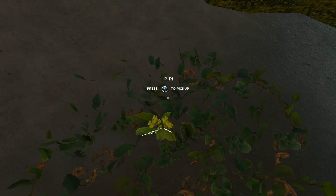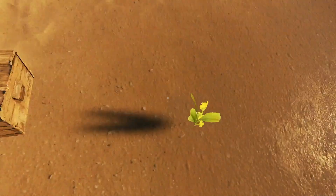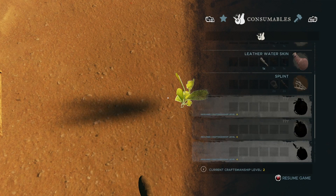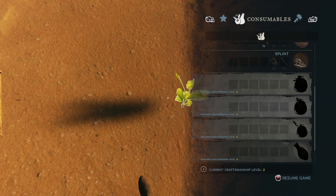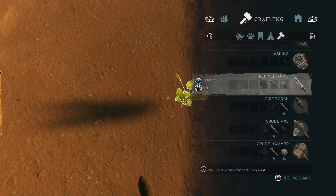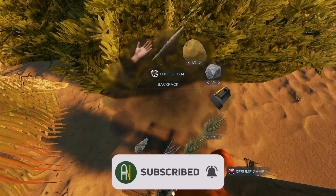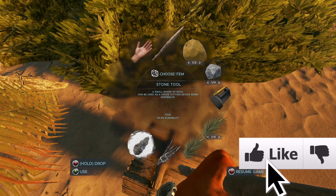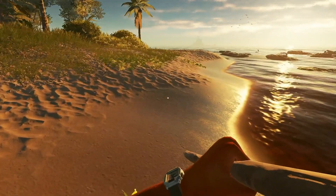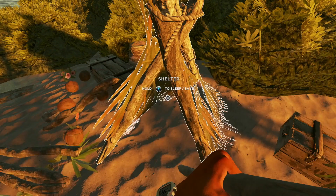Oh, look — here it is. I found it. I actually had no idea it was there — that's fantastic. This is exactly what I need to cure my poisoning. I just also need crafting level three to get it. Current crafting is level two — rip. So I just gotta craft some more stuff to get there. Now we know what the goal is. It's slowly killing me — that is not good.